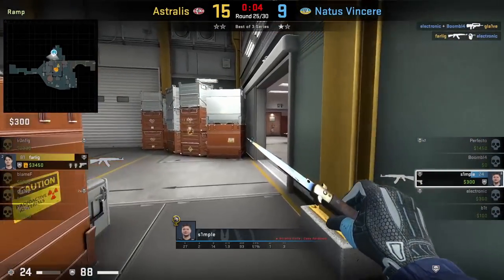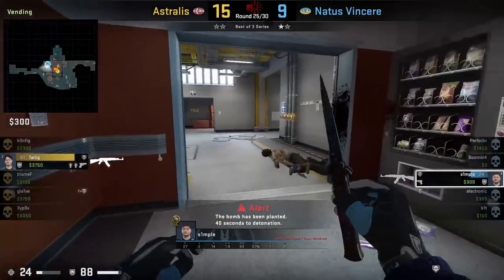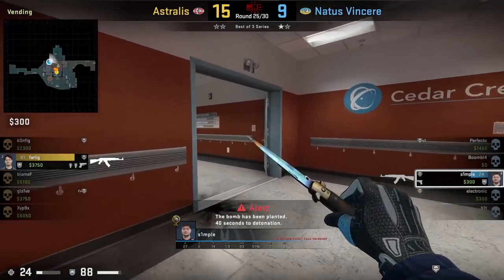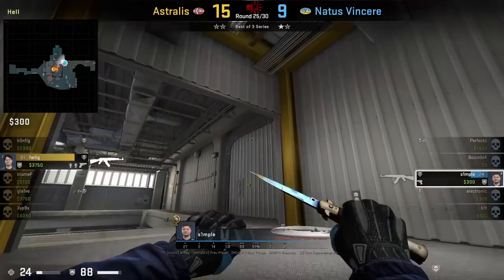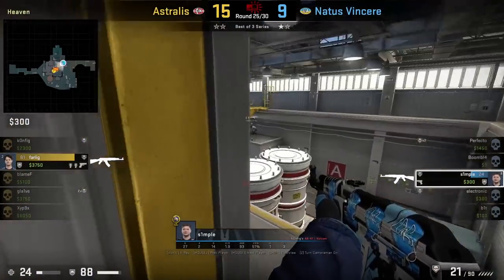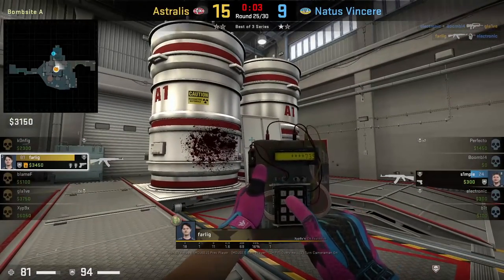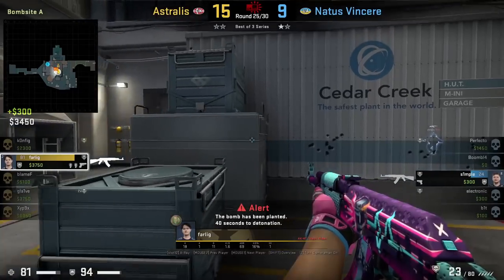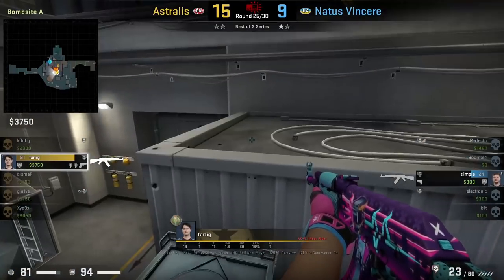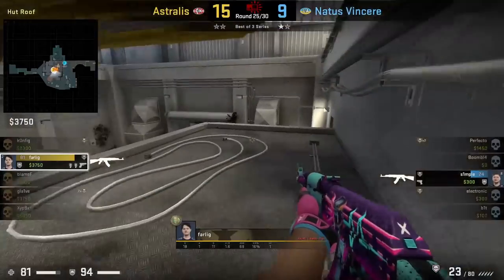Simple is in a 1v1 against Farlick who is on A site. Simple inside trophy fakes footsteps rotating through to lobby, then cuts off his steps and walks back towards heaven. Simple knows Farlick can hear him from sight, so when he gets up to heaven he has an easy kill into Farlick who got bamboozled. Farlick heard Simple rotating from trophy into lobby and after planting gets on hut, focusing between hut and door — but instead Simple comes out heaven and kills him.